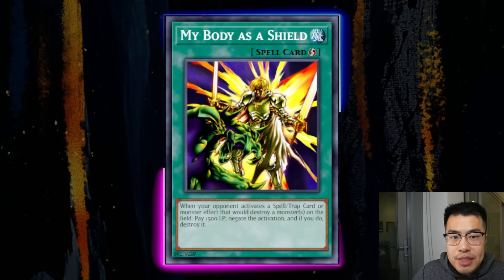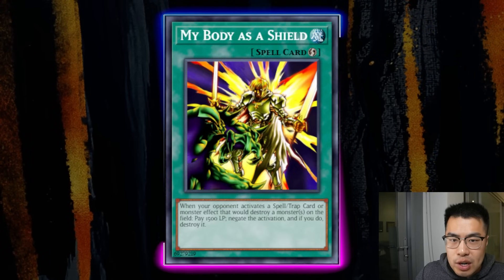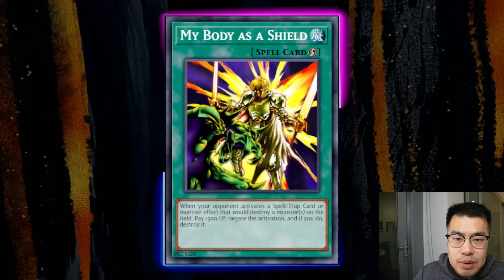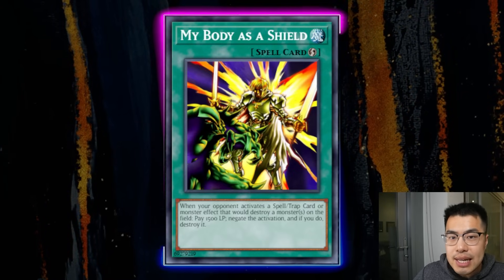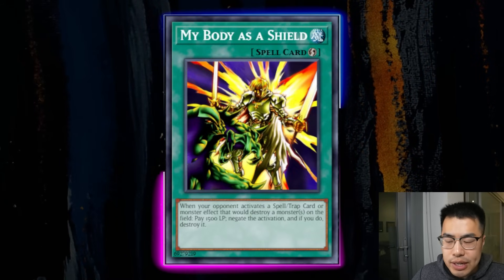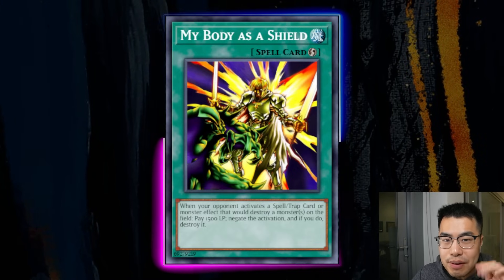Cards like My Body is a Shield will see play at some point depending on the metagame. If there's a deck that always likes to destroy stuff, this card will see a lot of play — just like Forbidden Chalice, Forbidden Droplet, Econ, and other quick play spells. You guys should already have a playset if you don't, because down the line it will be playable, and potentially right now for Fire Kings it's a great option. Get the DTE version if you can; if not, just pick up commons because this card is just eternally useful. That's all I had for this video — if you guys have any cards you think will go up, let us know in the comments below. We'll see you all in the next video.